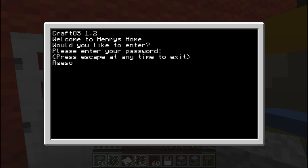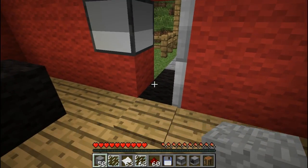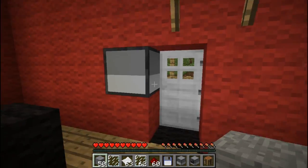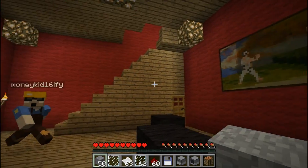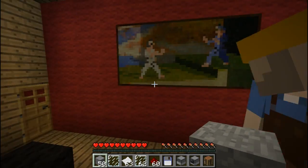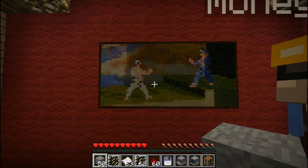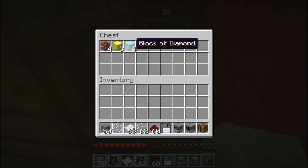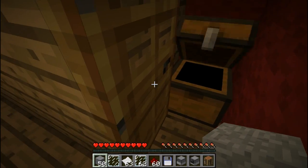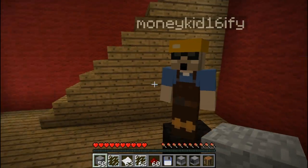The password is 'awesome'. That's awesome! Then you walk through - the door opens up for three seconds and it closes itself. This is my lounge - our lounge. This is where we watch our painting. In here I keep my diamonds, my gold, and my TNT. You get out of there! I should have put a password-protected door on that.